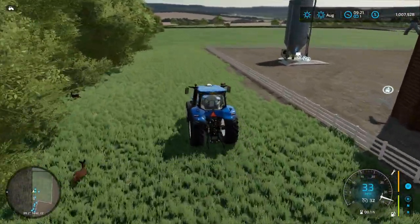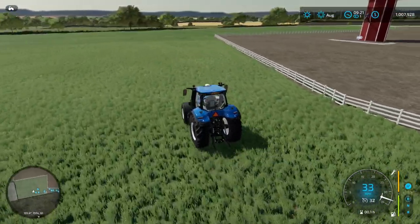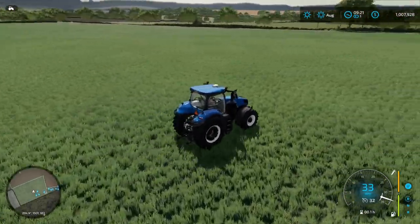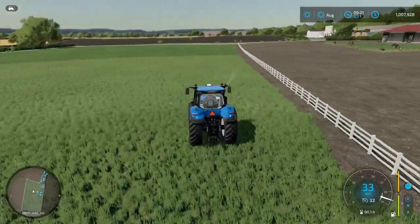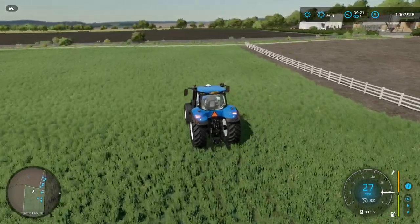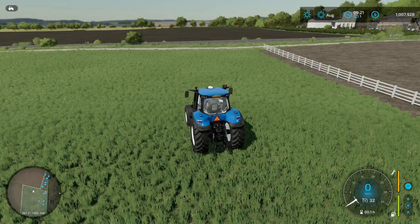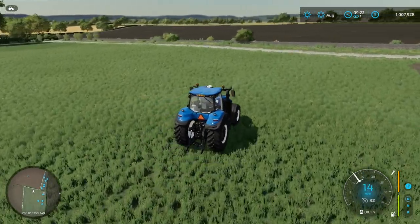I was doing all this off camera getting it all set up. We've got a huge grass field here and we own the one by the farm too, but I left this grass in case we ever want to expand and make it bigger. They've got 60,000 — we'll see in a couple of hours if we need to buy more. This series is going to be super slow and relaxing, chill and talking about different aspects of farming.